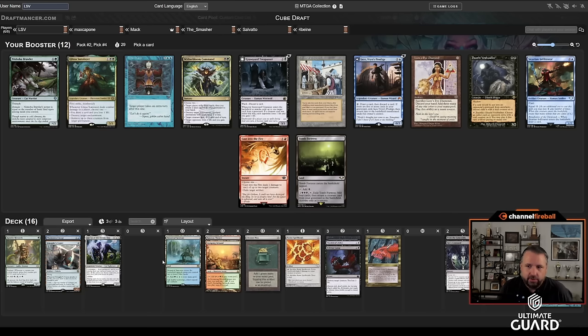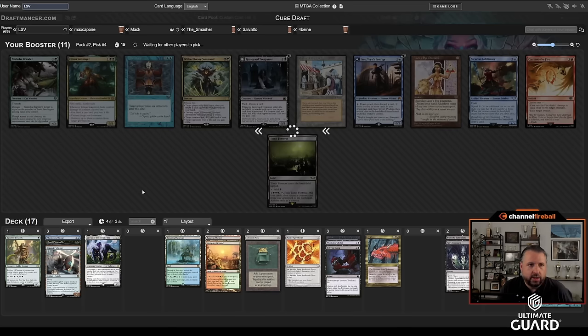It feels like I'm going really heavy black; it feels like Dauthi Voidwalker has got to be the pick here. I don't think LED is going to come back, but Witherbloom Command might. I'm just not that heavy in blue, so I think Dauthi Voidwalker is going to fit really nicely. It's really good with Lurus — I could use a few more creatures, and that is something I'm looking for.